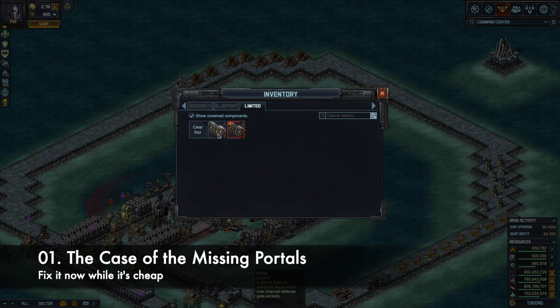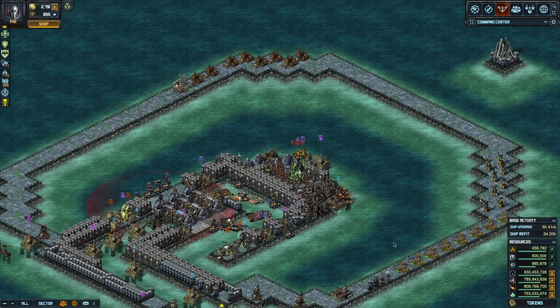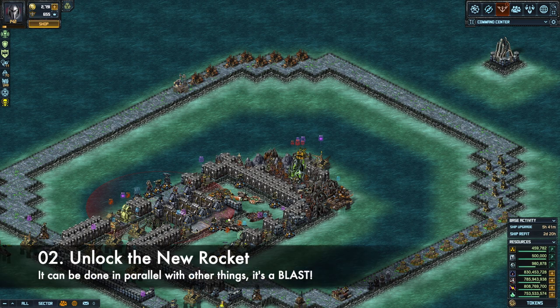Let me quickly put the portal back — select the Sea Wall. You can see it takes just one second and one of each resource. I don't know how long this will be available, so make sure you log in and fix your portals back to whatever they were. Hit start build, and as you can see, it did not use any of my base parts and the portal is back.